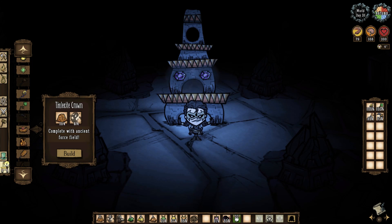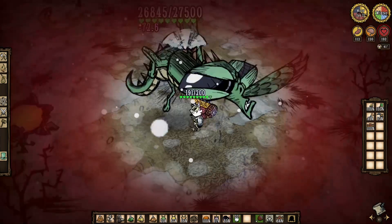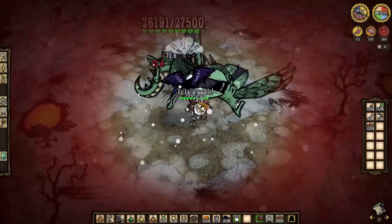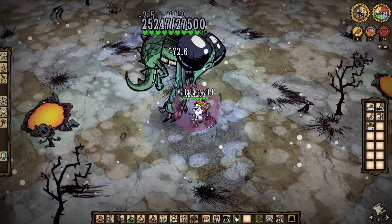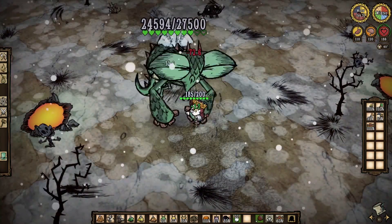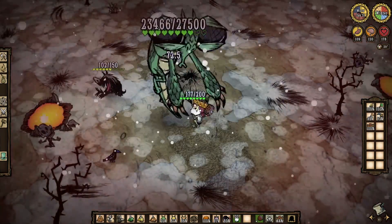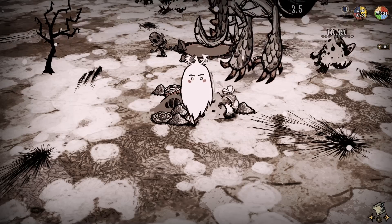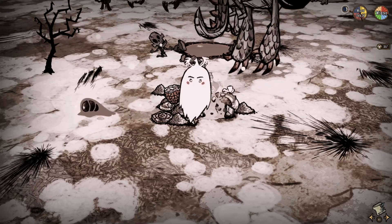Thankfully there aren't many useless items here. Like the Thulecite Crown — an ancient armor piece that only uses thulecite and nightmare fuel to craft. The crown has 840 durability and absorbs 90% of physical damage, with the added possibility of spawning a force field around you when you get hit. The force field lasts 4 seconds, has a 33% chance to form, and prevents all damage — but that damage converts into sanity loss instead. Note that fire damage is not blocked.